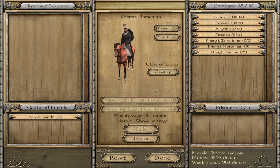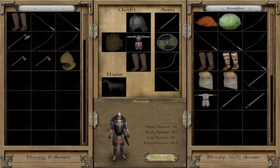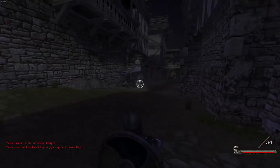It only costs 40 dinars to actually upgrade these things — it's sort of ridiculous. The economy of this game does not make sense. If I had to buy all the armor, equipment, and helmets to make one of these units, it would cost about 10 grand. But we can pay them for a weekly wage of 40. It makes no sense, but not going to argue — it does make us rather deadly.